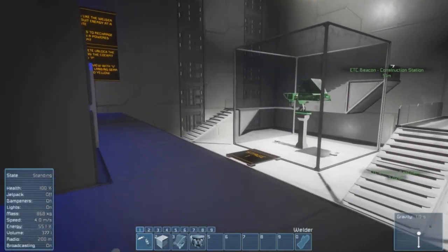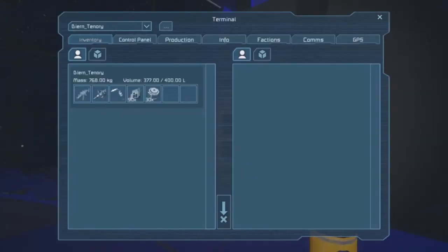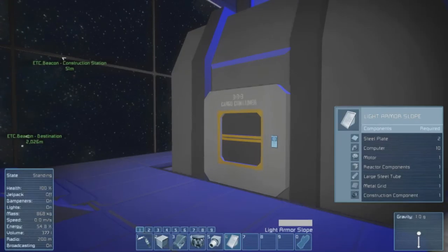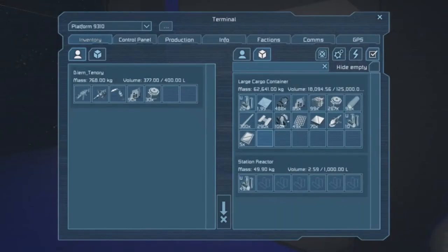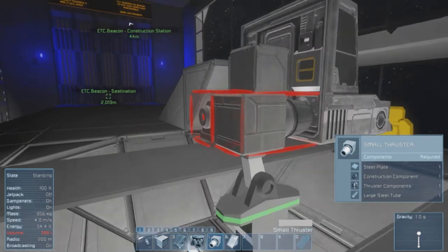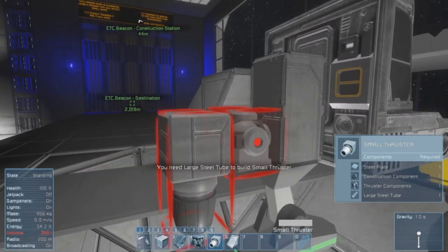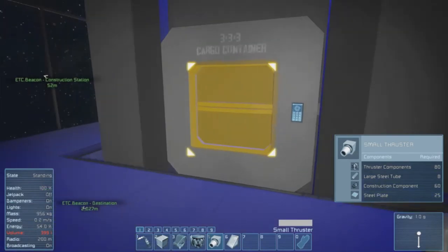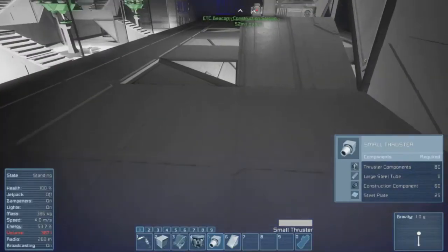So then there's a downwards thruster and a flat bit. Small thruster — one of them. What does the thruster need? Probably stuff I haven't got in my inventory right now. I think it needs construction components, so let's grab a couple. Do that — down like that. I needed a large steel tube first. Large steel tube — let's chuck them over like that. That's probably better. I need thruster components as well soon, but let's just place it and weld.